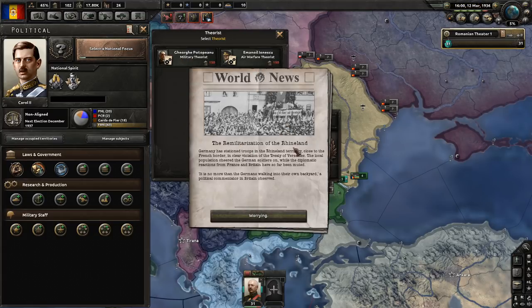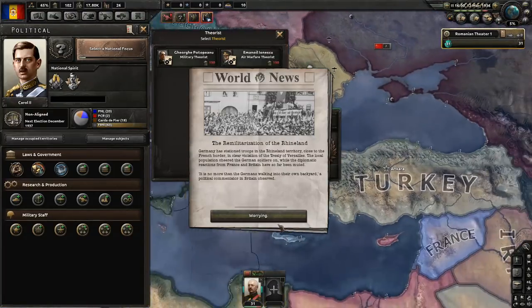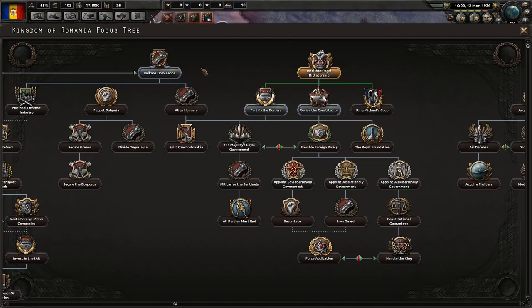The re-militarization of the Rhineland - the Germans are saying screw this whole treaty thing, we're going to put our military on the borders of France right up in the Maginot area, which is worrying. But we're going to join the Axis pretty early on, so I'm not too worried. It's the second royal dictatorship focus now, and next we could revise the constitution.